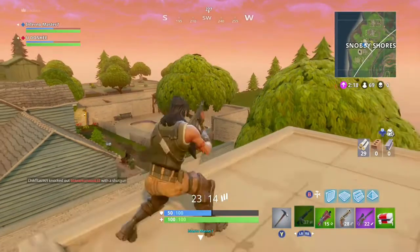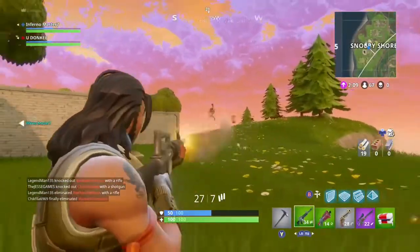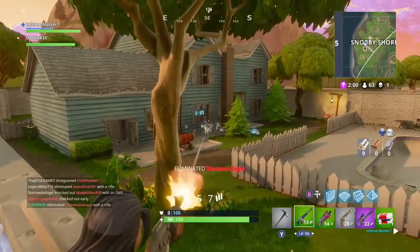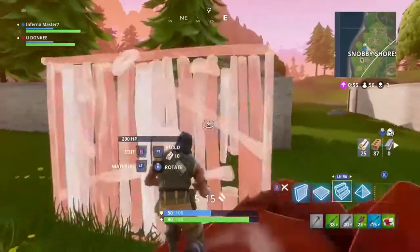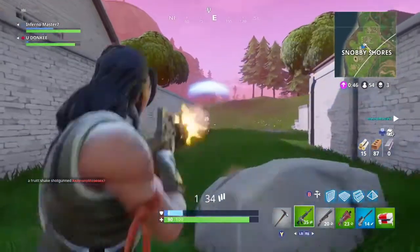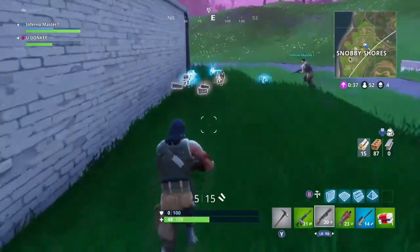Greasy Grove and Retail and Pleasant Park were our go-to spots for a while, but Tilted Towers gave a whole new feel to the game. There are so many options, so many gun spawns, so many plays you can make there. It's a perfect place for the circle to end because it's basically directly in the middle of the map, next to Loot Lake. There are just so many good variables about Tilted Towers — I really do love how they decided to build it there.